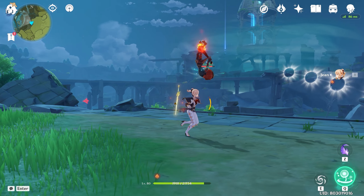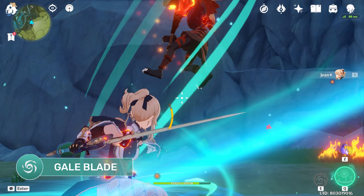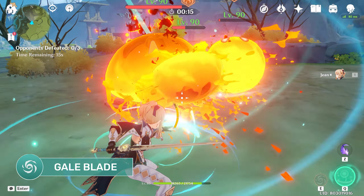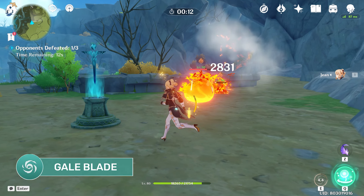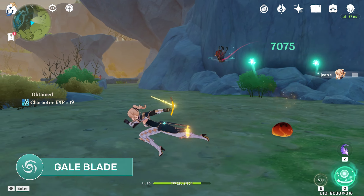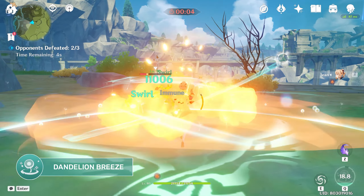Jean's elemental skill, Gale Blade, creates wind around her blade that launches enemies in the direction that Jean is aiming at. When held, it constantly consumes Jean's stamina while pulling nearby enemies in front of her. This also allows her to change the direction she desires to launch enemies towards. You can use this in tandem with her charge attack to pull them down first after displacing them to deal fall damage, then launch them back up into the air again. Jean's elemental burst, Dandelion Breeze, creates a field around her, knocking surrounding opponents while dealing Anemo damage.